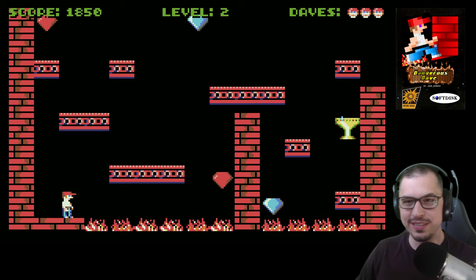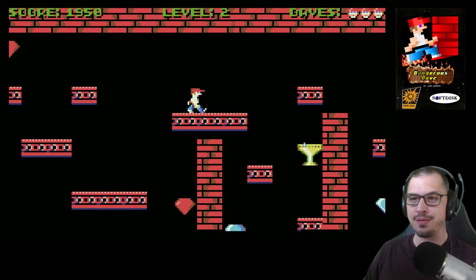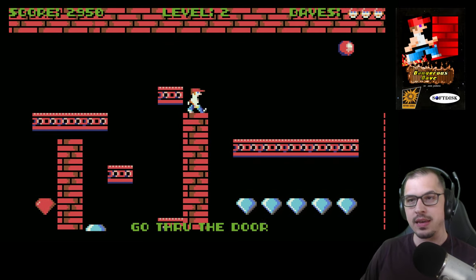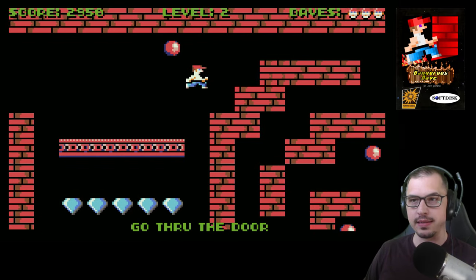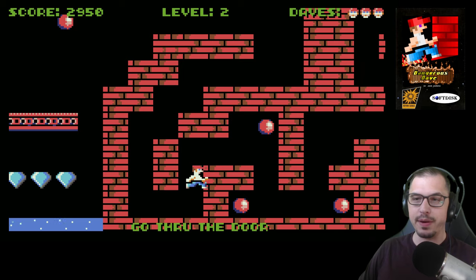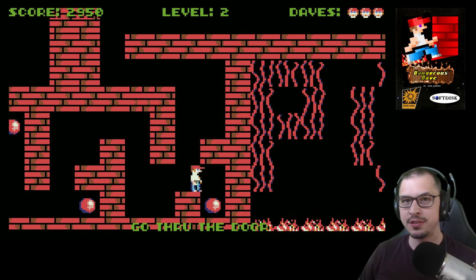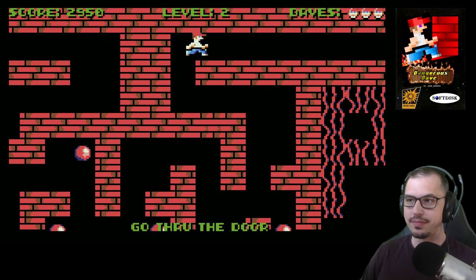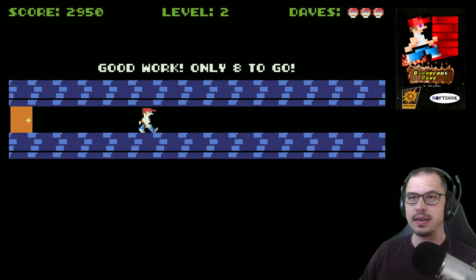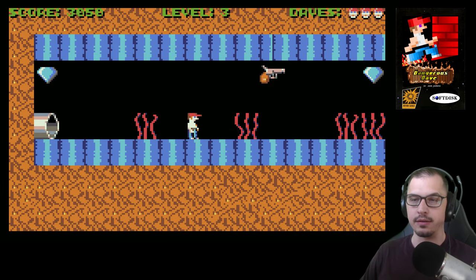This second level — if you're familiar with the original Dangerous Dave, you'll see that some of the physics are different, namely the jumping. The jumping mechanic in the original — I think it's the reason why Dangerous Dave was so difficult back in the day. I tweaked it a little so you'd have a bit more control. If that breaks the game design, I don't know, but we'll figure it out.